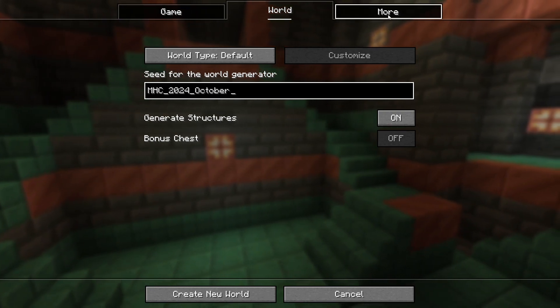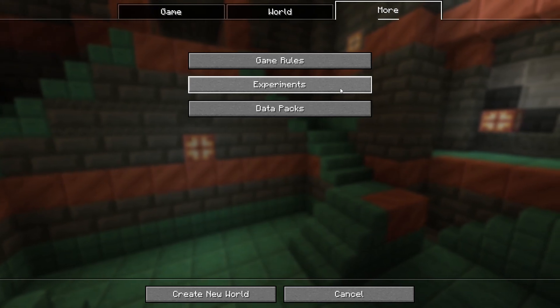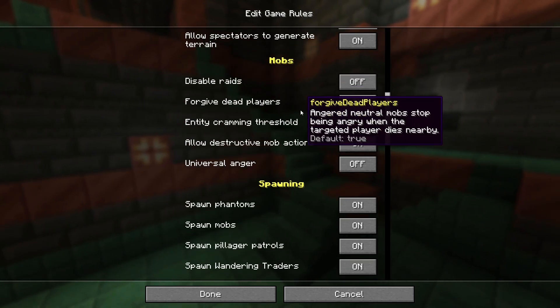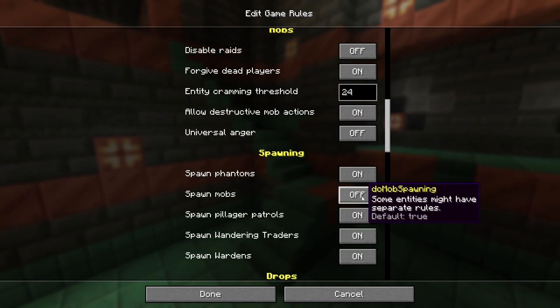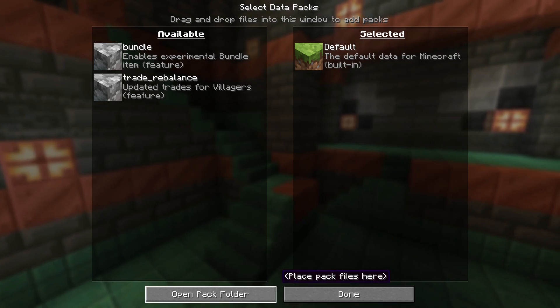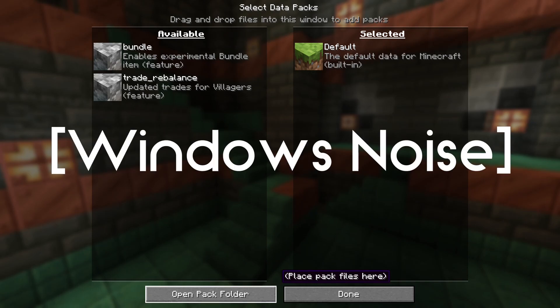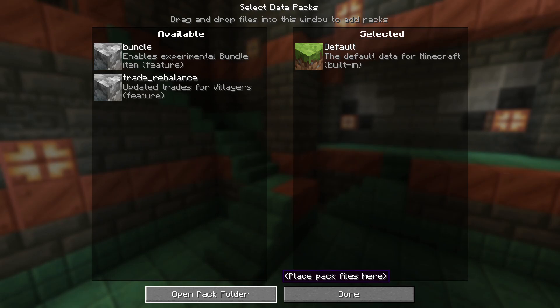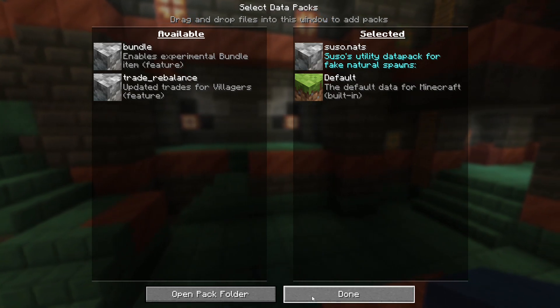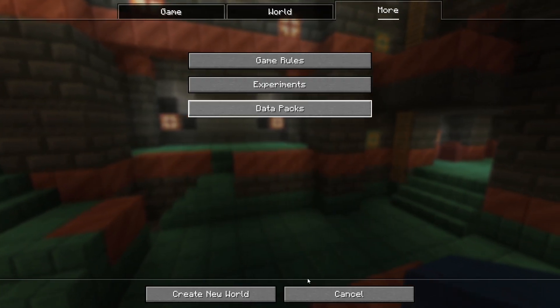Head over to more. First thing you're going to want to do here is head into game rules, scroll down to the mob section, then the spawning section, and set do mob spawning to off. Hit done. Enter the data packs, open the pack folder, and copy into there the suzo.nats folder from within the zipped file that you can download from the description below. If you've done that properly, it should then appear on the left, and you can click it to move it over to the right. When that's done, create new world.